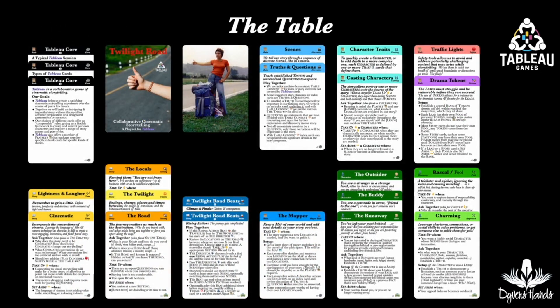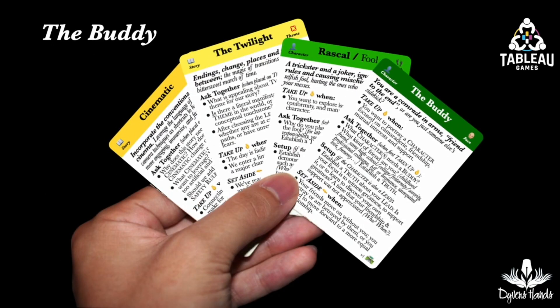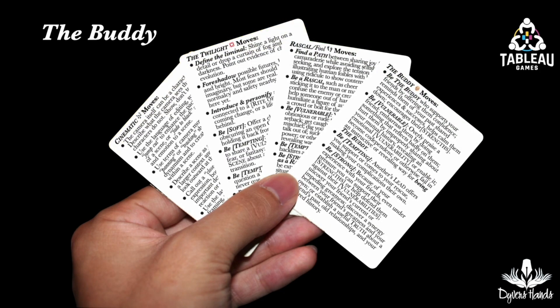So now there are fewer cards on the table. The second storyteller chose from the remaining cards to portray the genre face of The Buddy, because they had shared earlier that they were inspired by Jim Belushi's character in The Blues Brothers. The storyteller also picked up the rascal fool path character trait, where the character struggles to find a balance between fun and mischief versus hurting people. This player also found the more edgy aspects of the Twilight theme to be intriguing, and also desired to take up the cinematic mood and tone for a more movie-like style, given their love of The Blues Brothers. Like the other cards, the moves for the quite rascally Buddy, The Twilight, and Cinematic are on the backs of those cards.